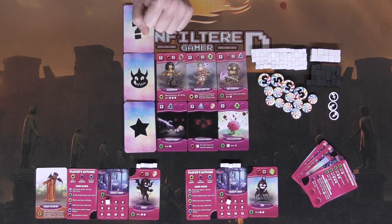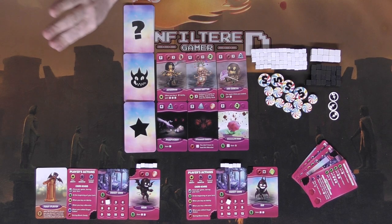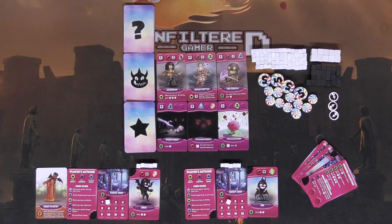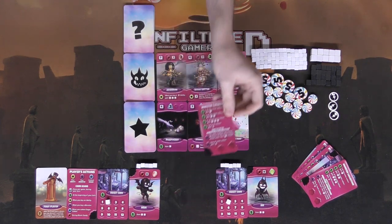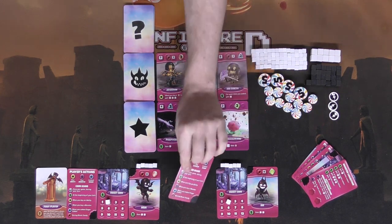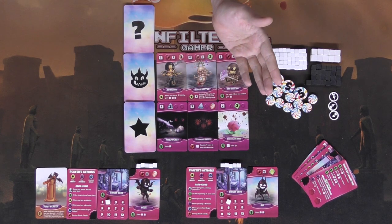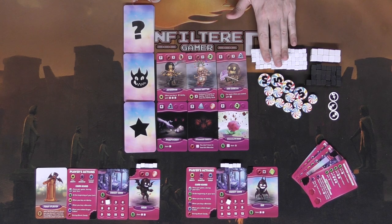Here we have Kingdoms Candy Monsters all set up and ready to play for two players. It plays up to five, but the setup is the same regardless of player count — each player gets a different imp and a sweet cave starting at two currency, which is two sugars every turn. They also get a player aid card with a front and back side showing what symbols mean and how to gain additional sugar and candy throughout the game. Each player starts with five sugar — these white cubes.